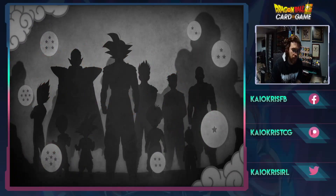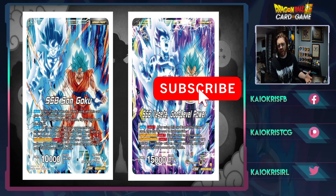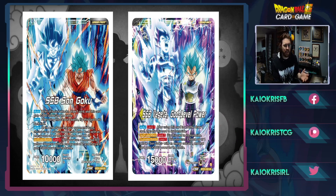Welcome back to another video with Kyle and Chris. Today we're going over the first leader revealed for Set 21: the Super Saiyan Blue and God Super Saiyan duo. We have Super Saiyan Blue Son Goku on the unawakened side, and once we flip we go into Super Saiyan Vegeta. This is technically a flip leader, not an awaken leader, which is a very cool concept.